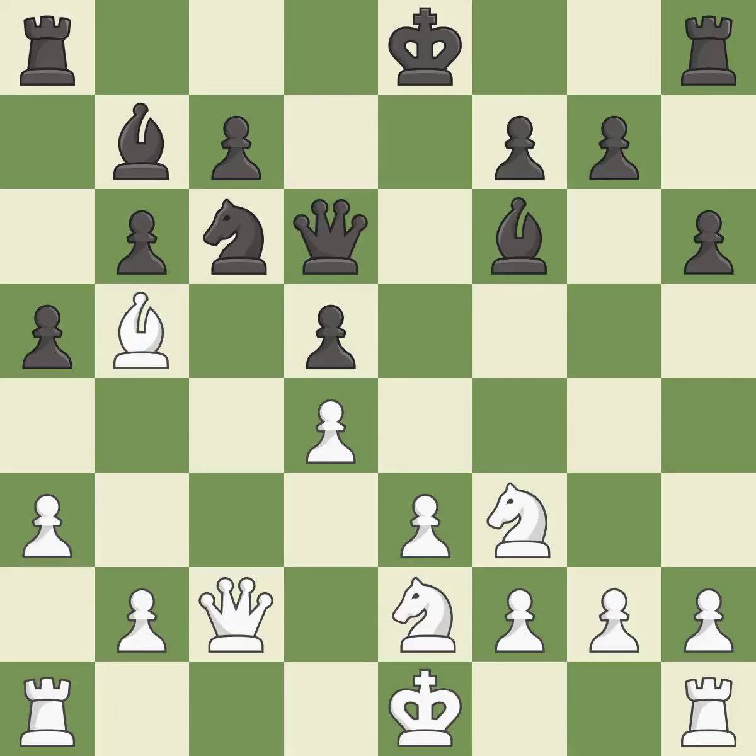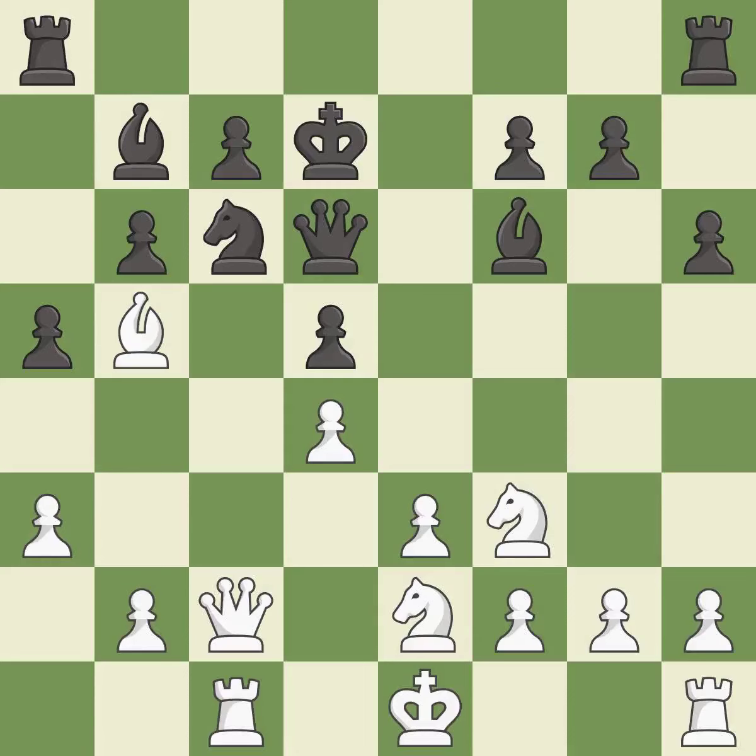This protects the attacked knight — it is best. This is the way to win a bishop; it is best. The knight is now adequately defended — it is excellent. This mobilizes the knight, allowing it to control more of the board. It is excellent. This activates a rook by developing it off of its starting square — it is best.